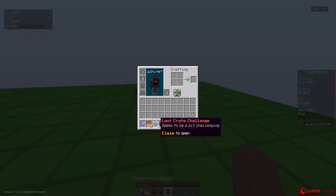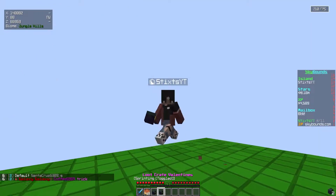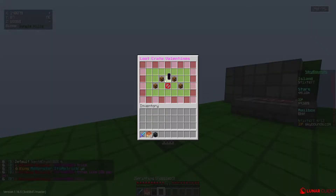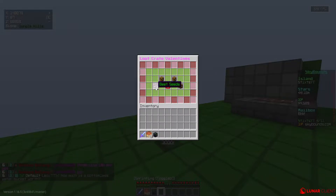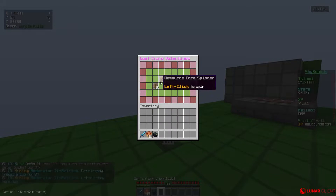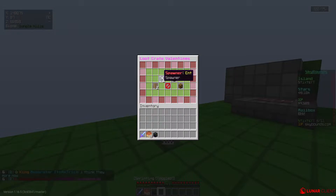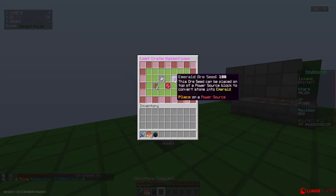We have two loot crates in our inventory — we're gonna go ahead and open the Valentine's loot crate in this episode. Let's go — my first loot crate ever on Skybounds! Let's open this recipe spinner. Honestly this isn't too good, but give me sugarcane seeds and ant farms — okay, not bad. I've never opened ant farms before. I'll take a witch spawner or something. Honestly I don't think this stuff is too good. The special item is chicken shards, which is not good at all.